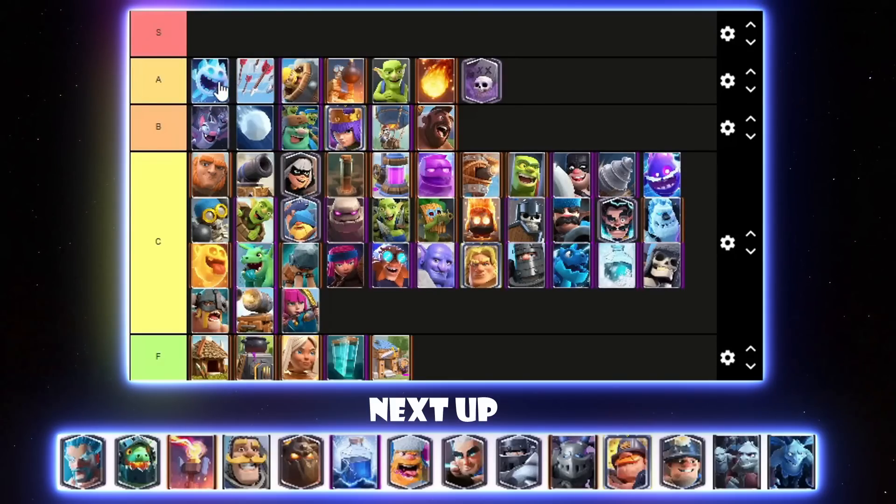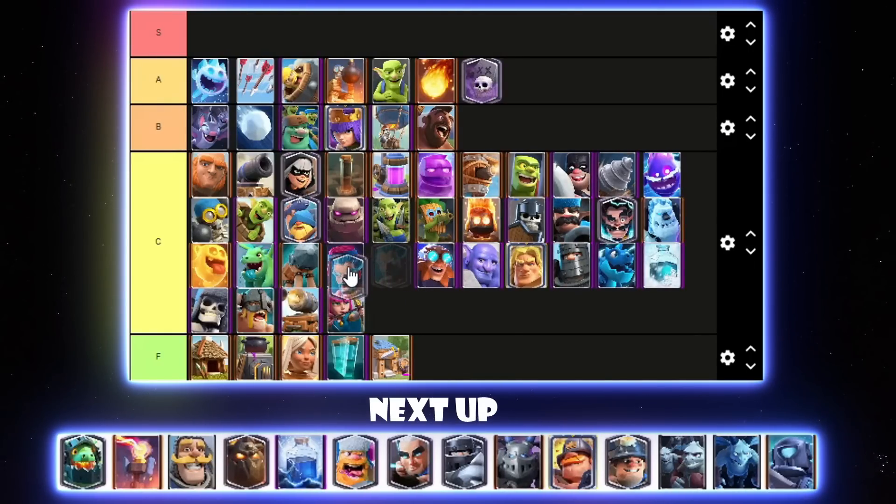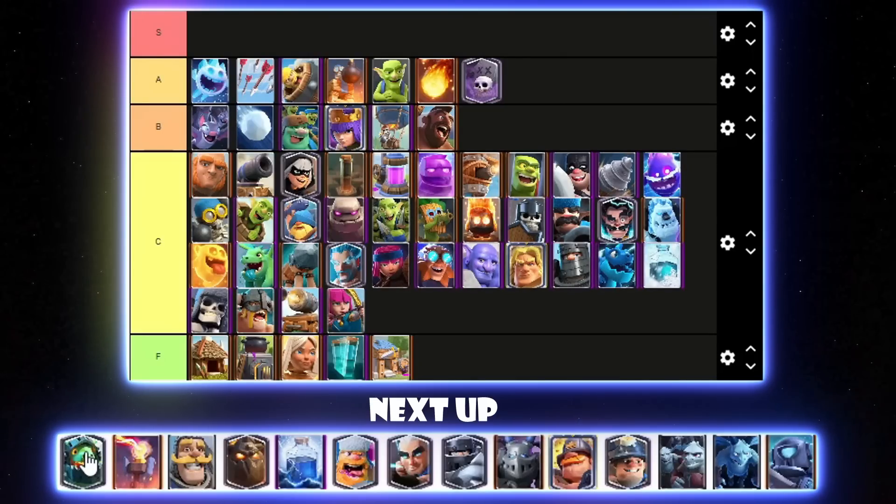Ice Spirit — they were going to nerf it but decided not to. I'll put it at the very top of A tier — it's a really broken cycle card. Ice Mage — I would rank it pretty low, but it did finish number one. I still think I should rank it fairly low. I'll put it right above Firecracker in C tier.